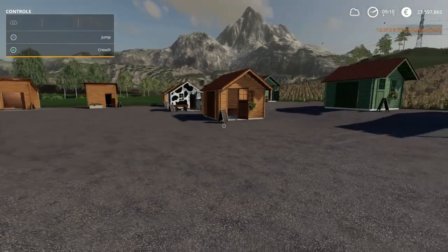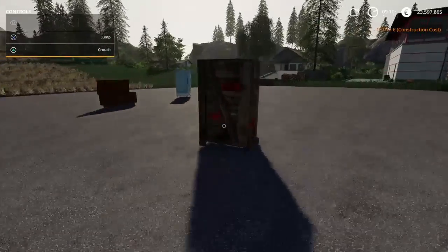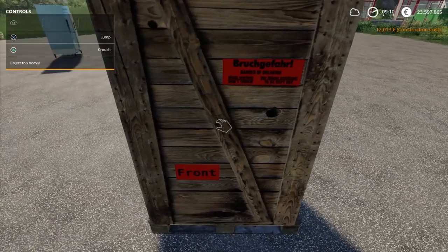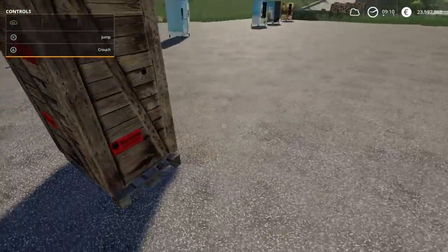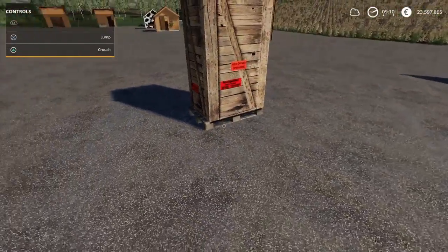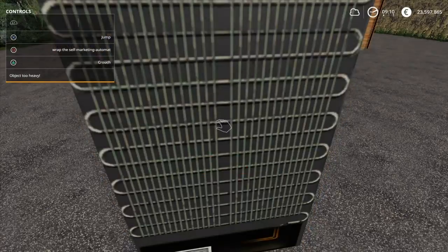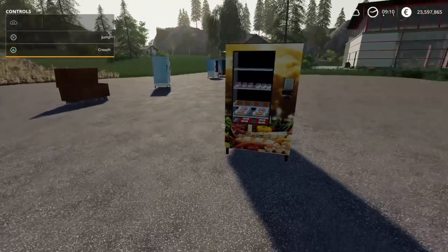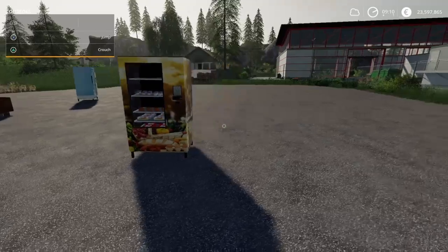One thing I also want to show you is that when you get them they're crated up. And as you can see, this one is labeled 'front' and this says 'open here' — and that's how you unwrap it. Pretty cool, I like that.